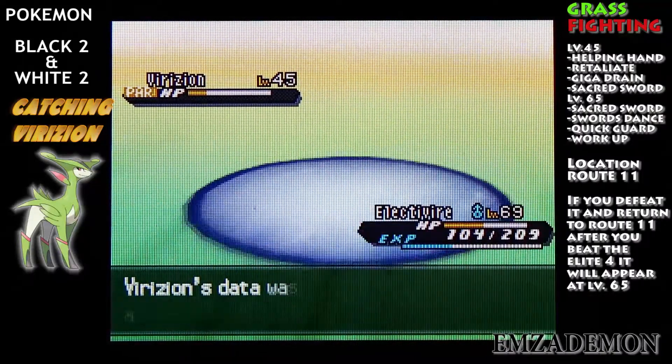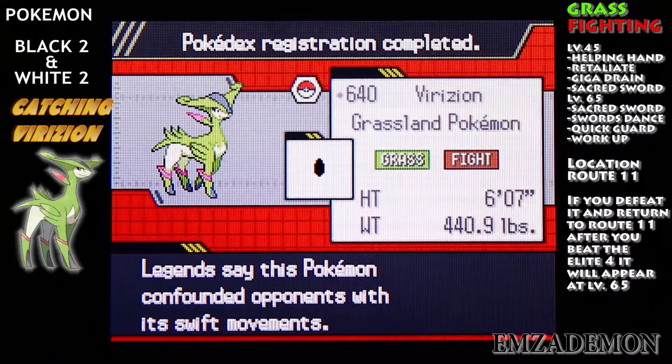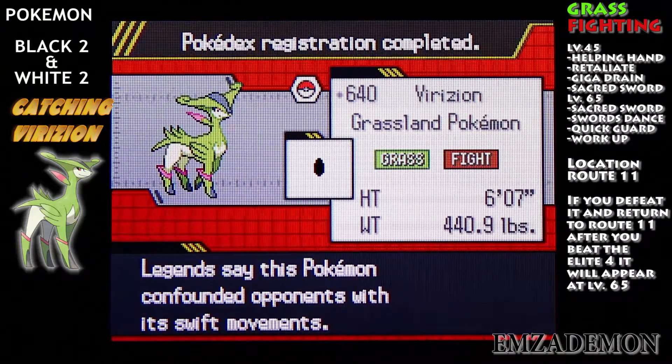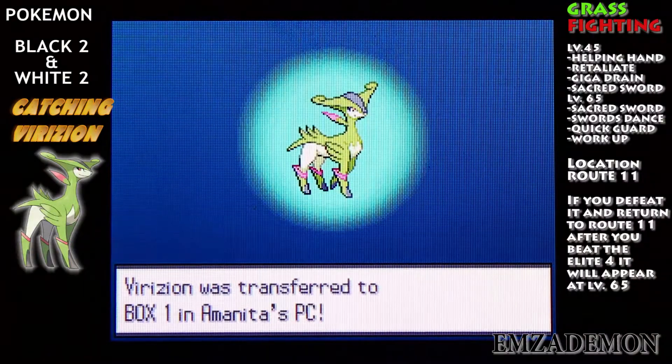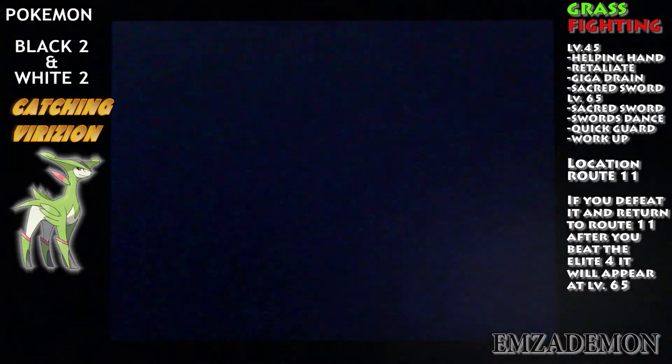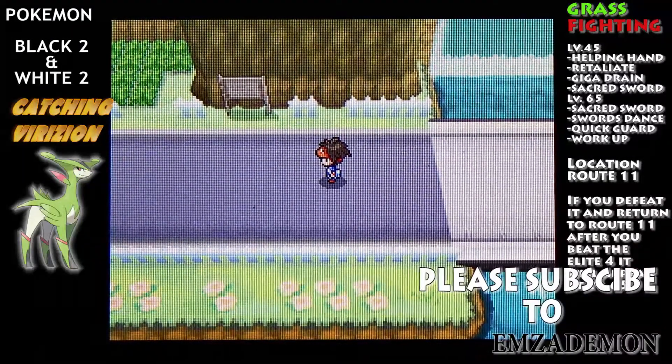So we finally caught Virizion, the Grassland Pokemon. We're just going to throw it in the PC. And that's going to be it for this Catching Legendaries video — see you guys next time. Bye!